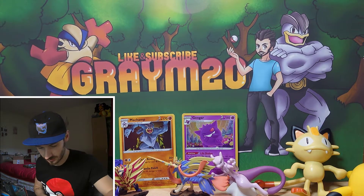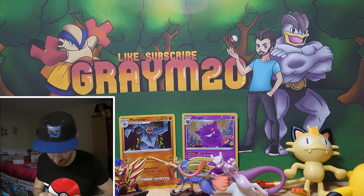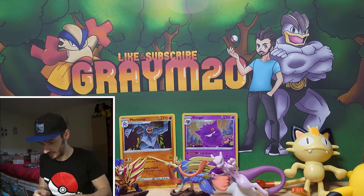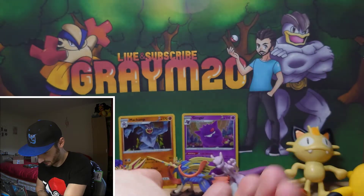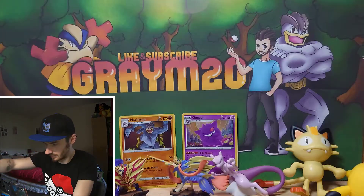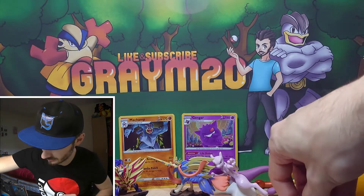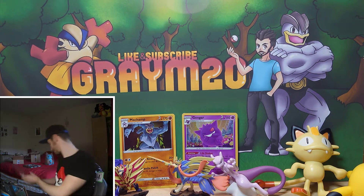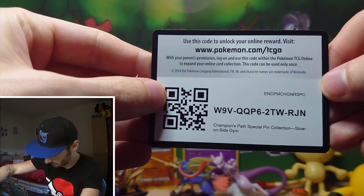So we're going to do the pins next. This other pin won't come out — there go the packs. So that is one of the pins, and that is the other pin. I'll stick them in my collection later. If you want to try and get the codes for the promos, that is the code for the promo cards.